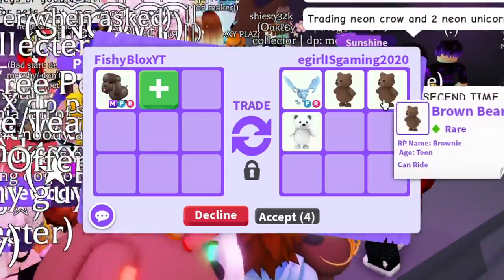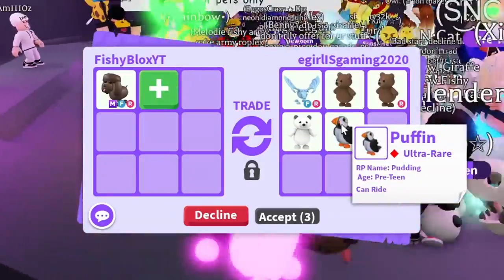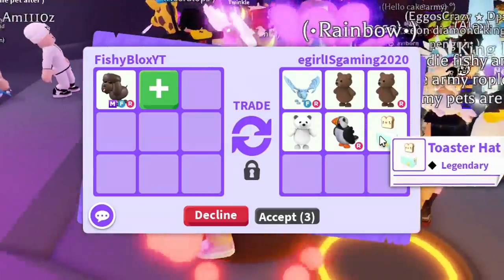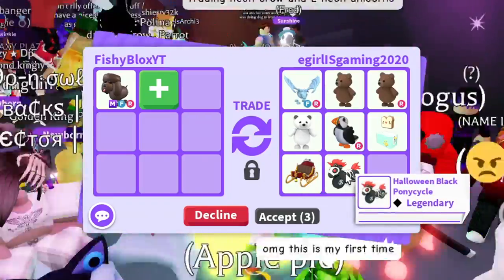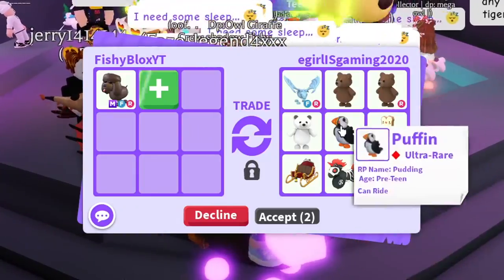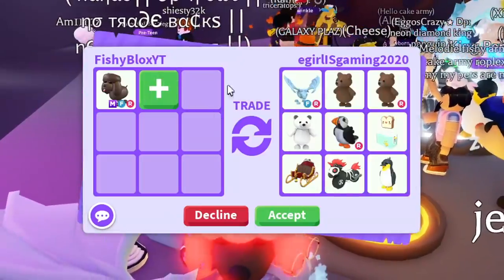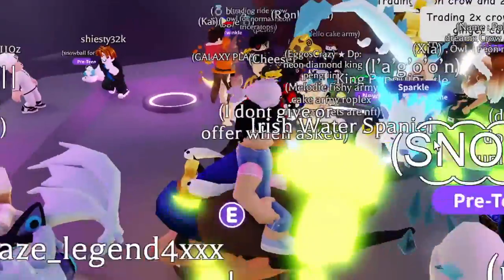We got Brown Bears, a Polar Bear — not bad. We like that Puffin; those are really cool pets. There's also the Toaster Hat which I think is pretty rare, the Festive Delivery Sleigh, Halloween Black Pony, and a King Penguin. I like the Frost Dragon but I think I'm gonna pass for now, it's only the second trade.